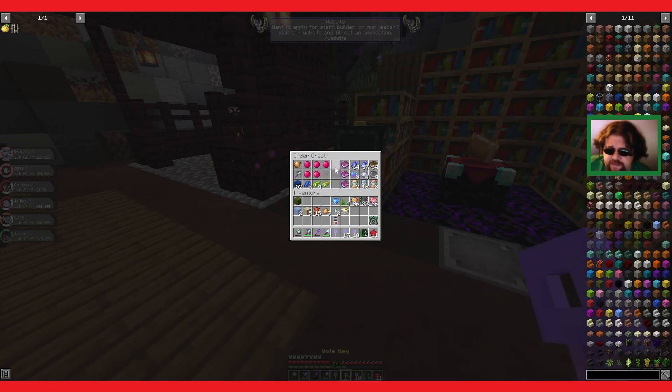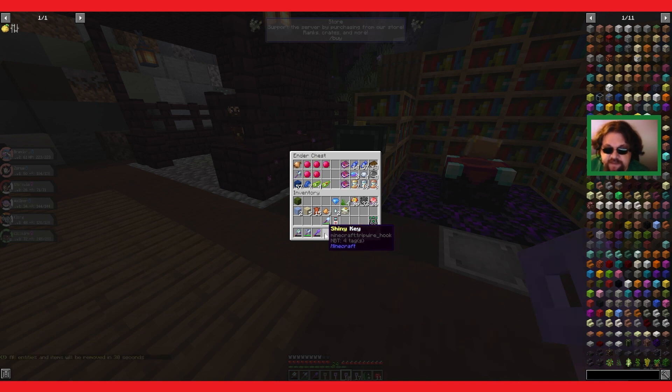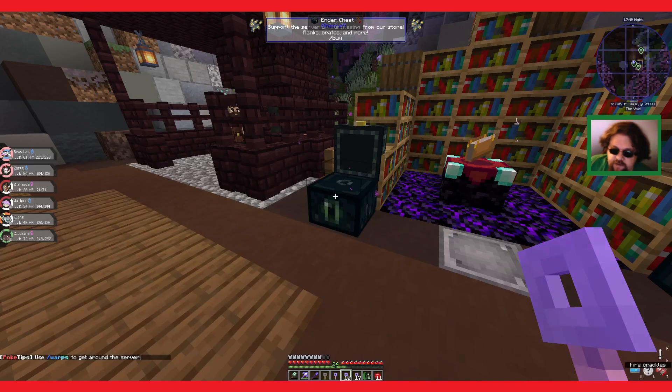Let's go ahead and open up our keys! Today we have a shiny key - I don't know why I have this shiny key. One of the mods was having an event: because there are so many people on the server right now, come to spawn and one of you gets a shiny key. And I got it! I didn't think I'd get it. We've got 17 vote keys, 10 quest keys, a skill key - that was from fishing - and a shiny key.